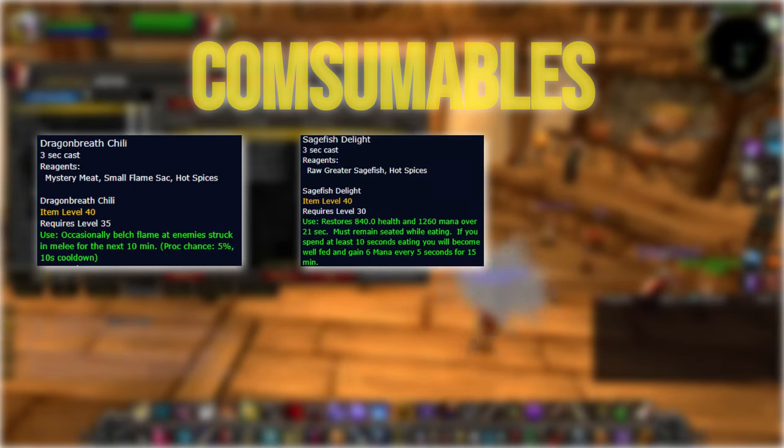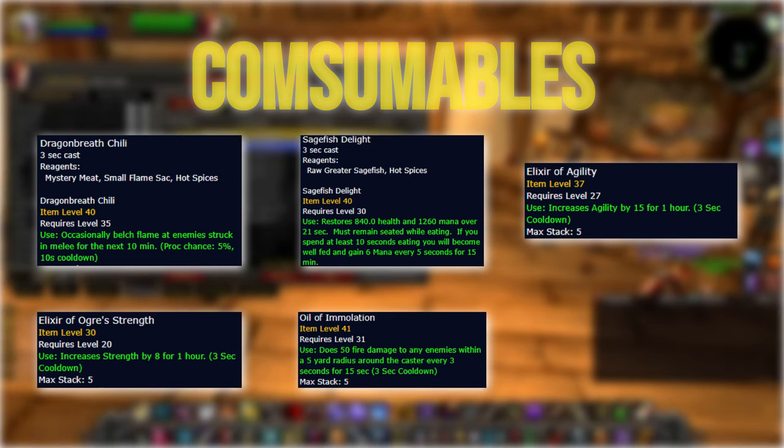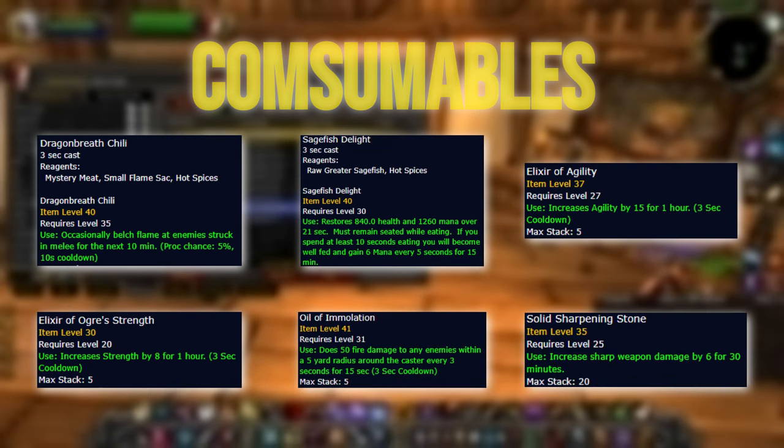You'll want to keep quite a few consumables on hand. The ones that increase your damage are Dragon Breath Chili, Sagefish Delight, Elixir of Agility, Elixir of Ogre Strength, Oil of Immolation, and Solid Sharpening Stone on the offhand if you're running the dance build, as well as on the main hand or your two-hander if you do not have a Feral Druid in your group.